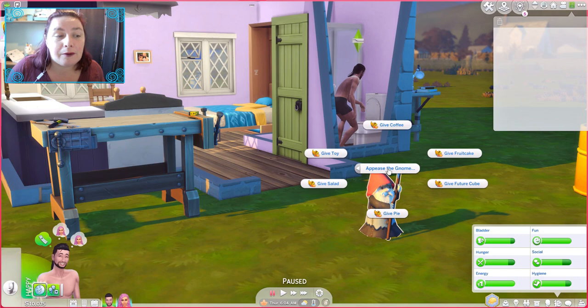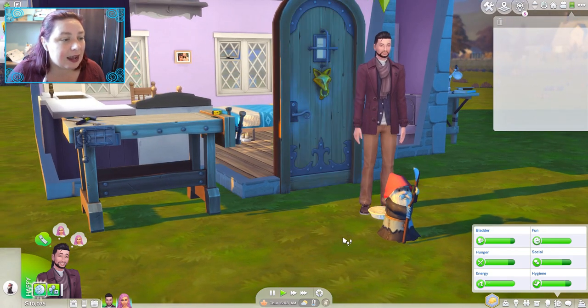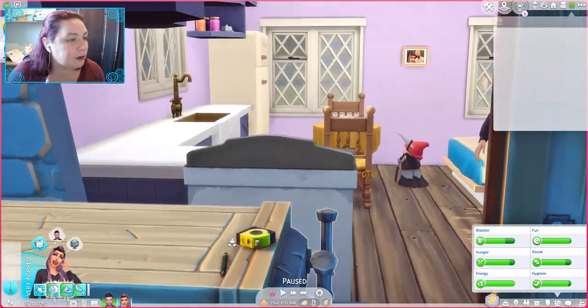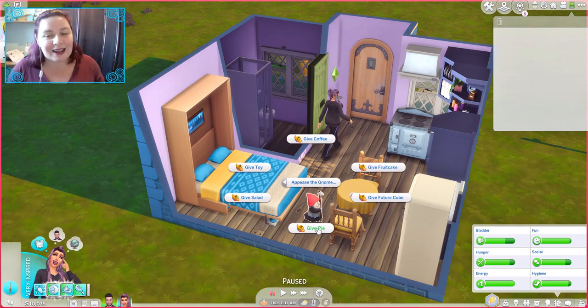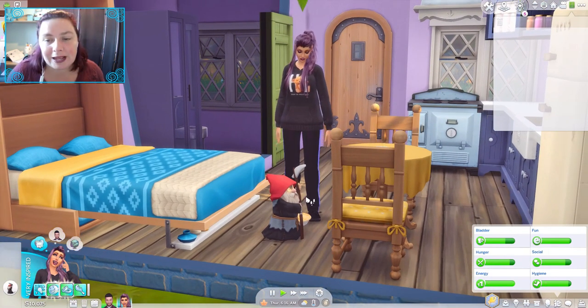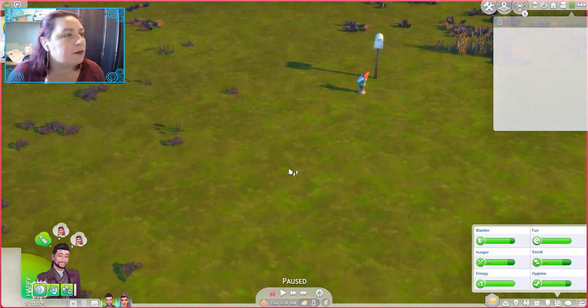If you do the wrong interaction with them — for instance, the grim gnome likes pie, but if you give him fruitcake he might electrocute you or break items in the house. But if you give him pie, he will get a lovely little halo above his head. Like the pie — there we go. We have a grim in here so let's appease the gnome and give him pie. They've both achieved the appeasing. There's one out here — he likes coffee.